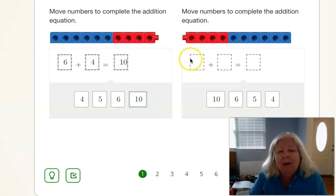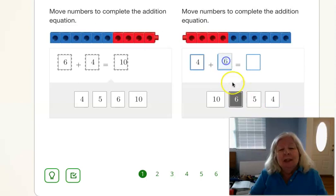All right, there we go. And let's do this one. How many red? You're right if you said four. How many blue? You're right if you said six. And our answer is ten.